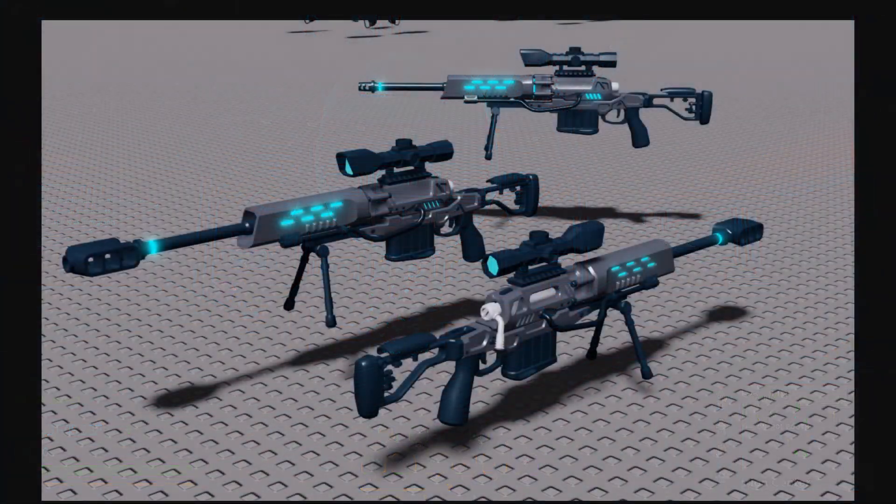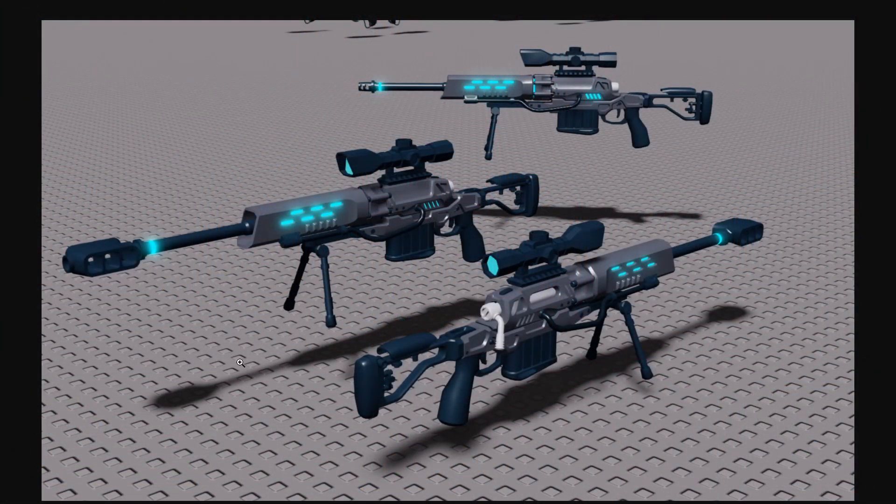So here is the first model — the first weapon is a sniper called the KM50, and it's going to do 100 damage to the head and 70 to the body.